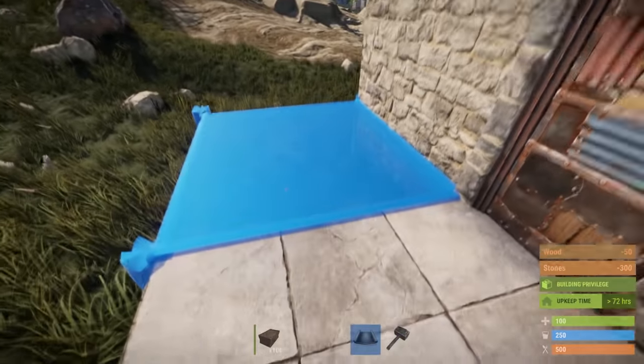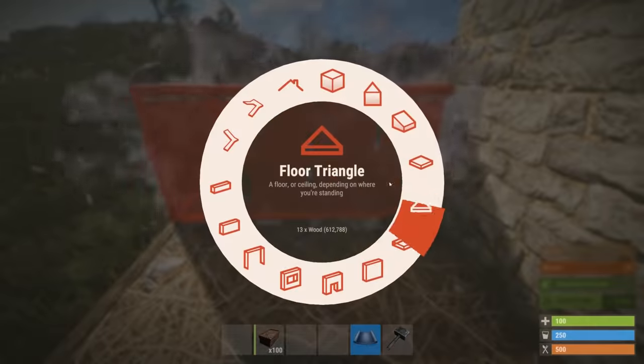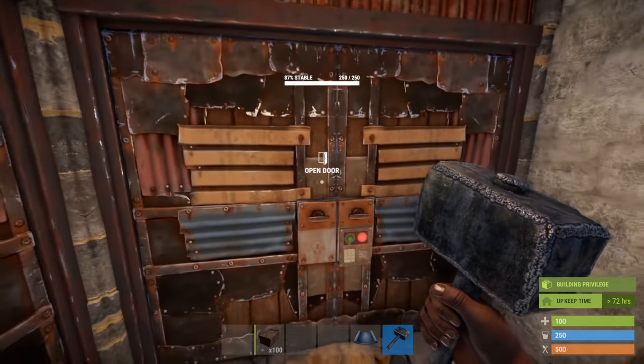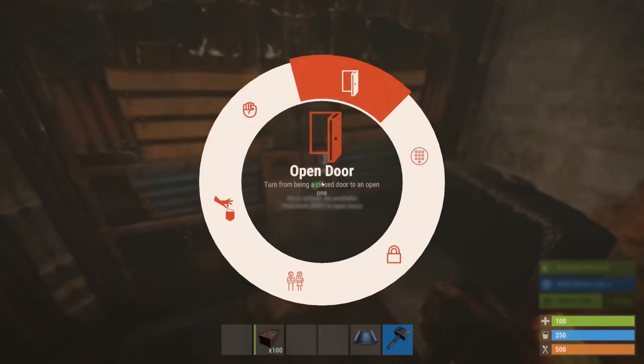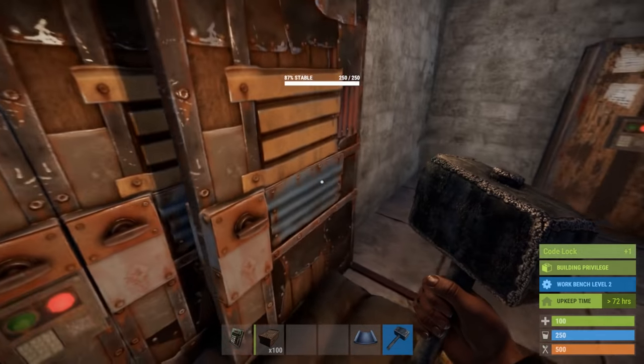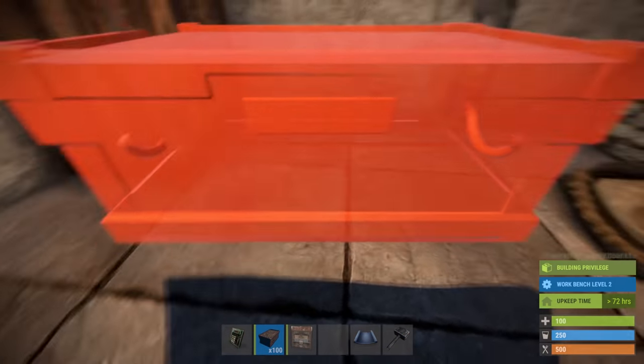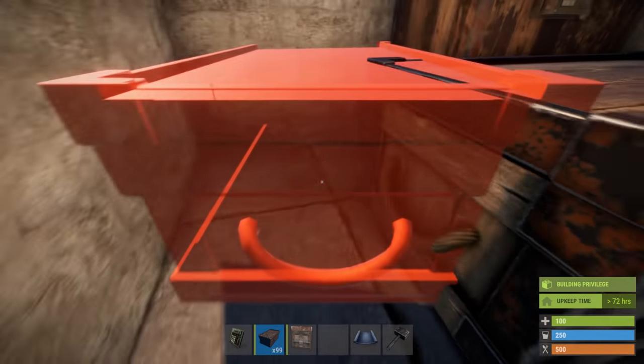In order to build the first loot room, create this temporary trick construction. Now you can place four large boxes and two small boxes as shown.